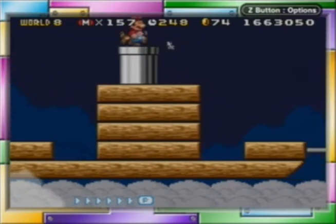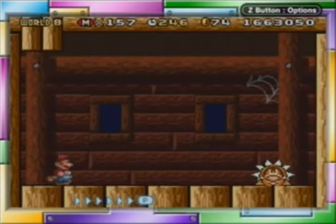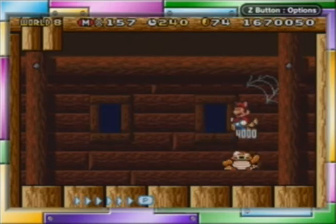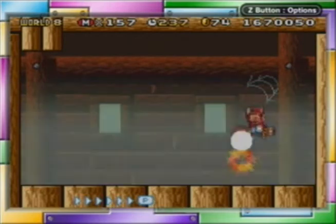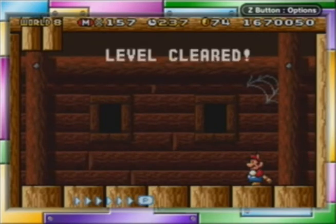That's why I didn't need a P-Wing. And now we get to fight Boom Boom again. I don't really give a crap — Boom Boom, you're really easy. And there you go. There's the second part of this world.